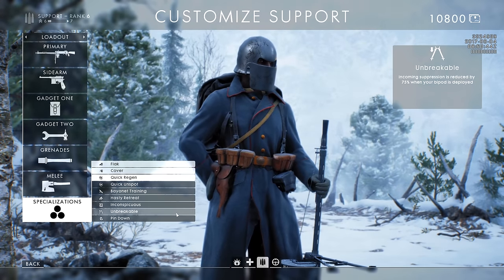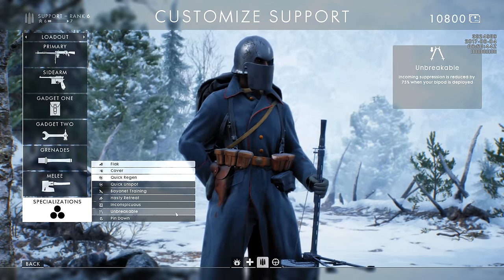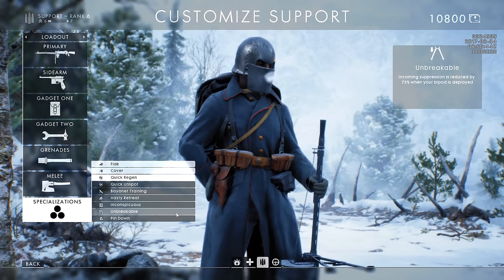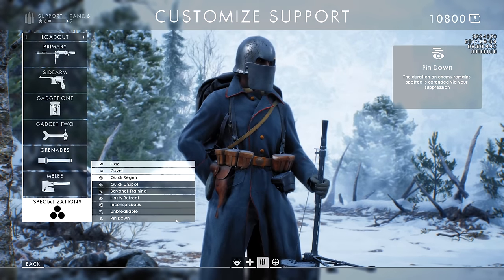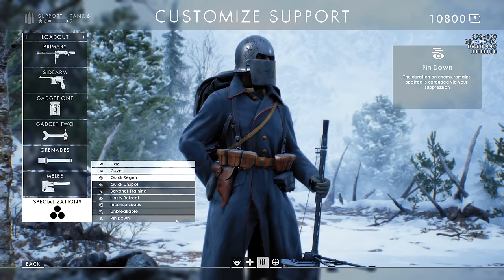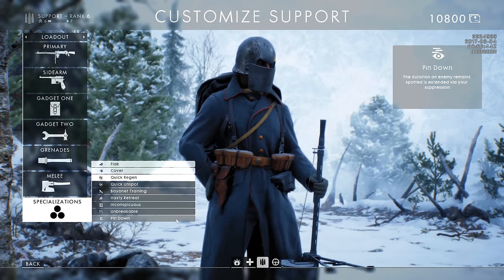Moving on to support, we have Unbreakable — incoming suppression is reduced by 75% when your bipod is deployed. For my personal playstyle, an almost worthless specialization. Then we have Pin Down, which basically allows you to keep enemies spotted provided that you're suppressing them. An interesting specialization — I'd have to test it out more in-game, but I don't know how incredibly useful it will be.